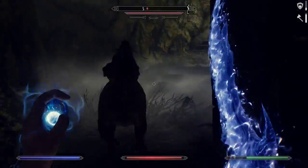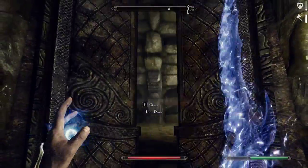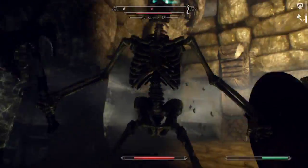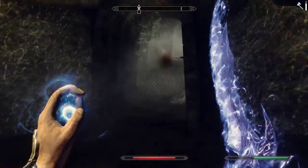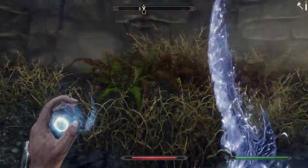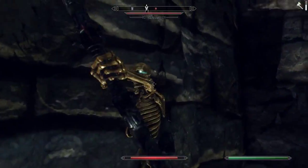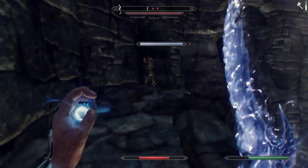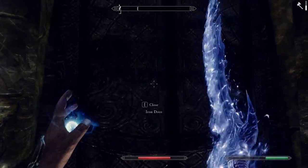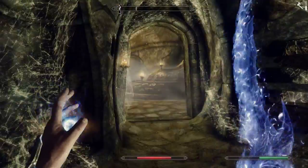As you can no doubt see, with both Bound Sword and a Necromancy spell, Conjuration levels extremely quickly. Another thing I've noticed playing through is it does get my Heavy Armor skill up a bit, because once I switch over to ranged completely I won't be getting hit a lot, which is kind of the point.